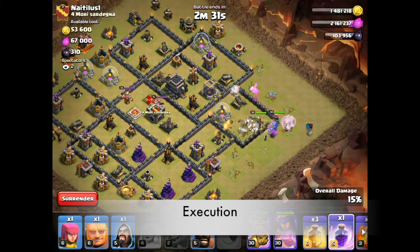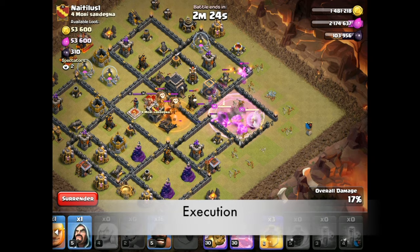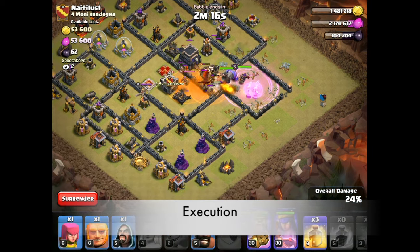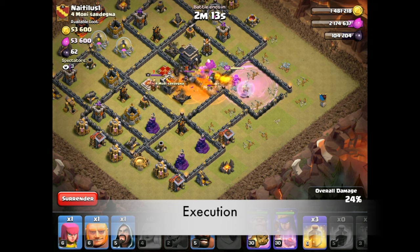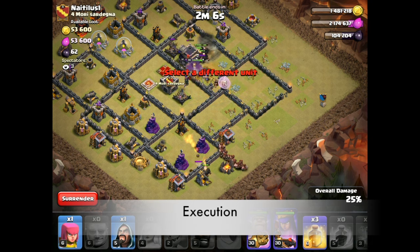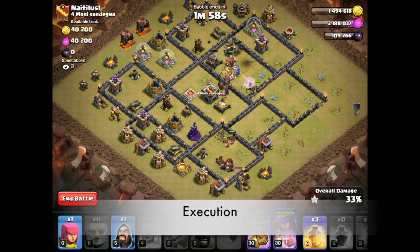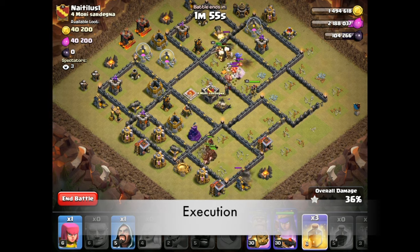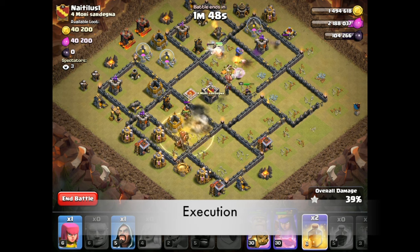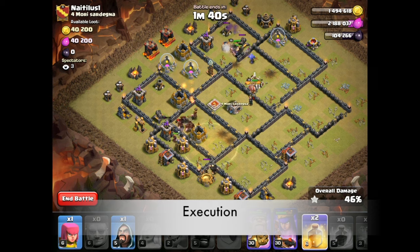As soon as everything gets in, we're going to rage them up — raging right here. Poisoning the CC troops as they come out; looks like we got some loons and a dragon. Being patient — we want both enemy heroes engaged before we send in the hogs. The king looks about ready, so sending in the hogs now, being careful for giant bombs. No giant bombs so far; hogs are looking good. Dropping a heal right here — there's the first giant bomb. The queen is taking out that expo, still got bowlers and healers.